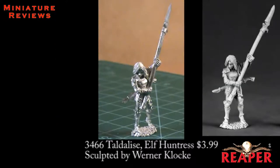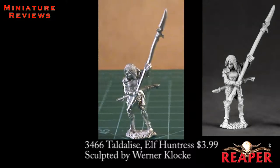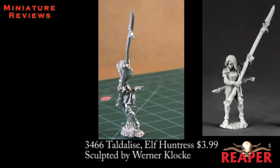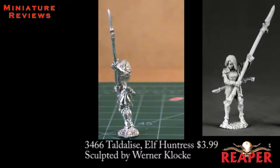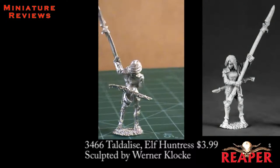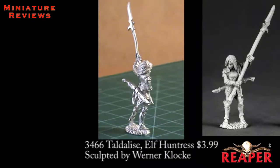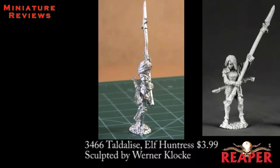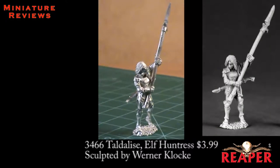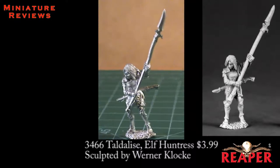The first Dark Heaven Legends figure we'll look at is Taldelise, an elf huntress. Before you ask — yes, the long spear was bent in the package, and yes, I was able to get it back into shape. It did take a little longer than Murloc's magic wand just because it's a longer piece, but I got it straight. This is a single-piece miniature and it didn't require much cleaning at all. There were a couple little bits of flash here and there, but the mold line was very faint, almost undetectable — mostly on the shaft of the spear.